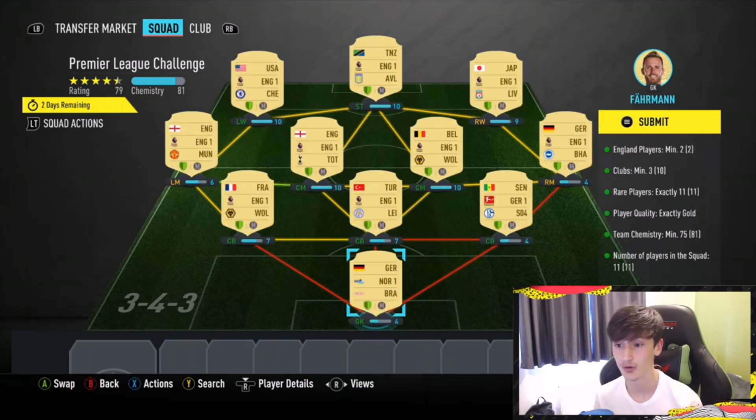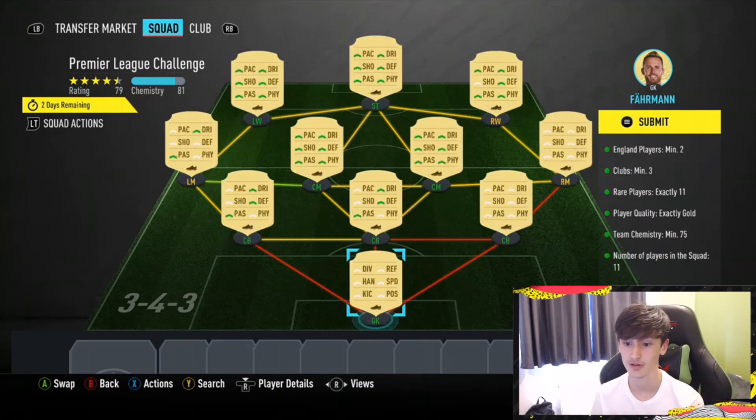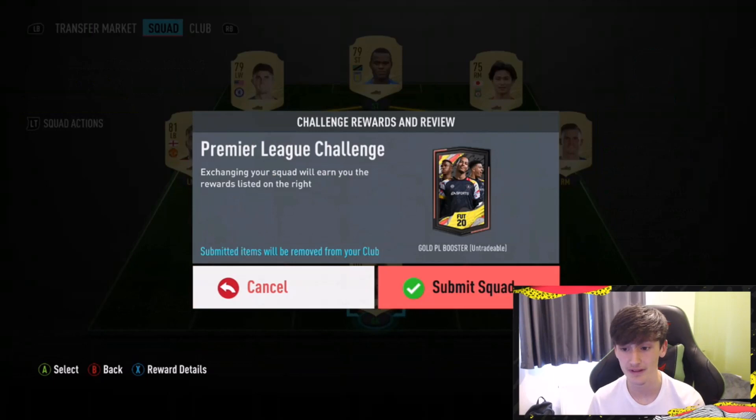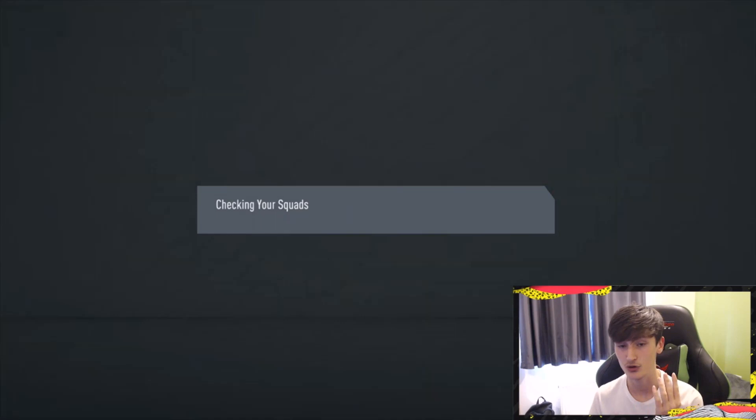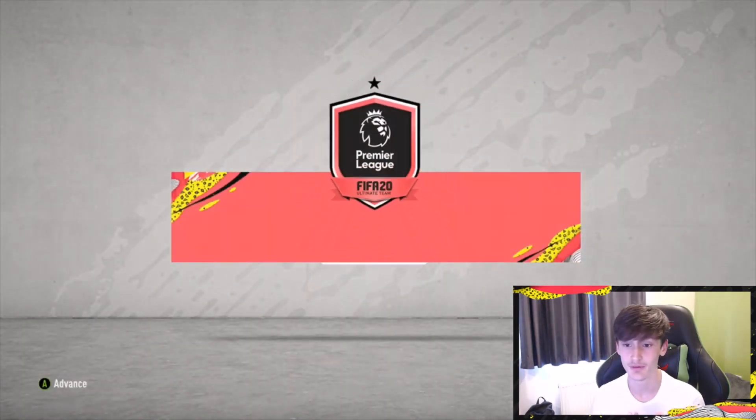These are all first-selling, I believe - just players from my club. I'm going to submit it. Hopefully we can get someone good. Basically, I just want to do this to see what's in the pack, so I can determine whether it's worth grinding a few of these for Team of Season.